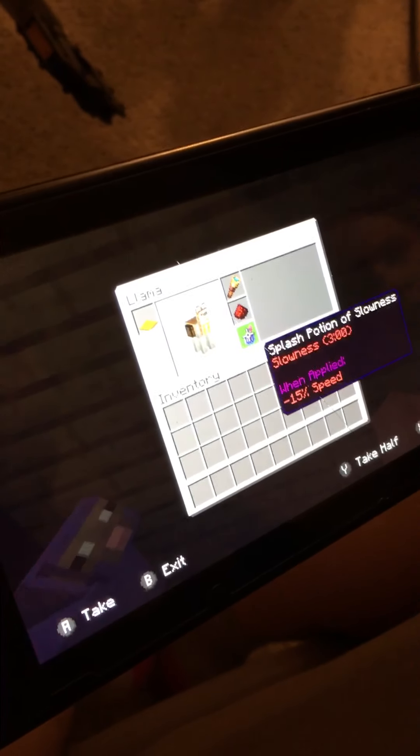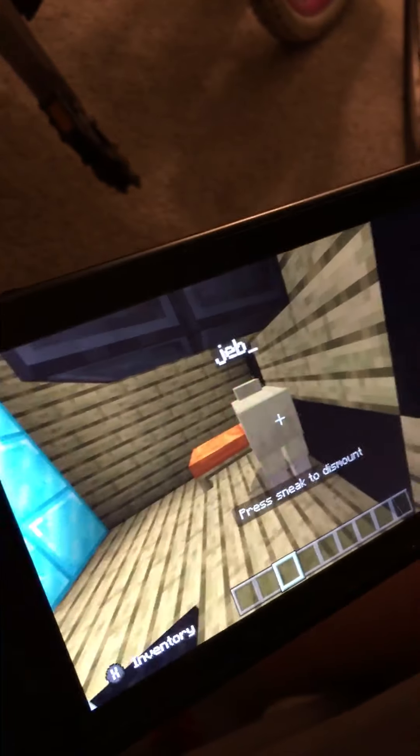And this is my llama, where I have a potion of slowness, redstone, and a spyglass. This is my rainbow jeb sheep. This is my throne of netherite.